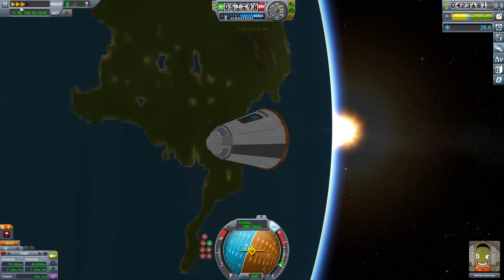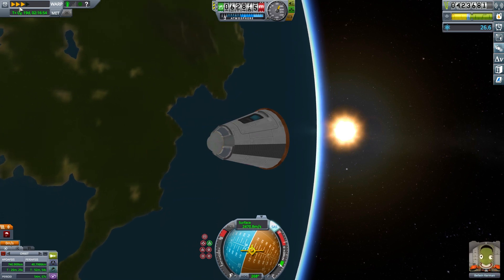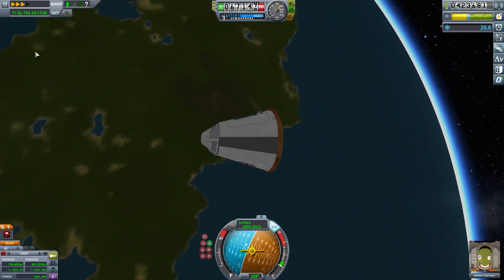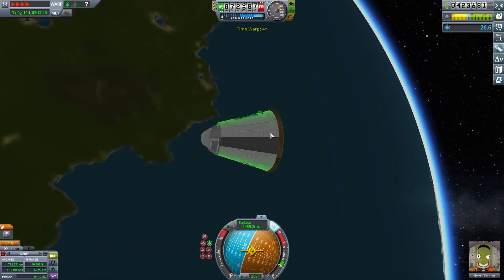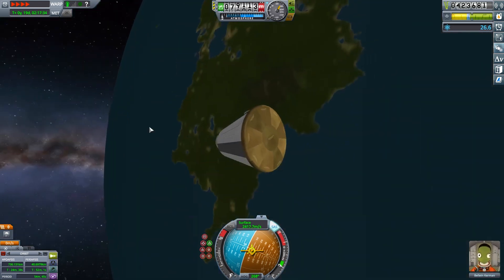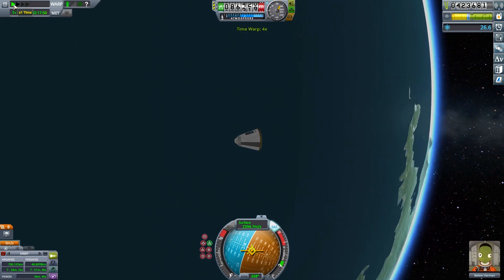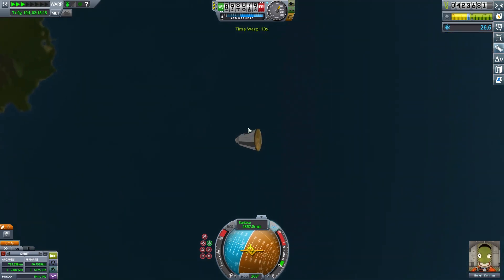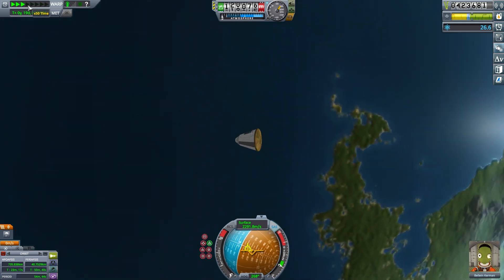Uh-oh. That's not what I expected. Why have we not gone into re-entry mode yet? We didn't go deep enough. Well, at least we don't have life support. So Baleen, how's it going? Yeah, we're doing a fly around — we wanted to land somewhere a little nicer, maybe tropical, a little bit of sun, something for your green skin to really get into. Note to self: from Minmus, 40 kilometers is not going to be a capture with this craft.